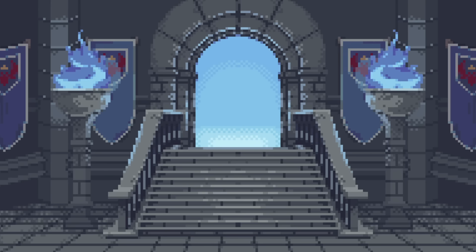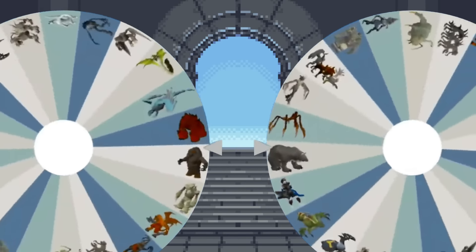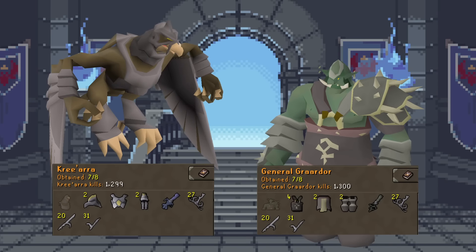Let's go ahead and spin the wheel for the next pet roulette. Bandos and Kree'arra — the drop rates for both of these pets is 1 in 5,000 and my collection logs are on screen now. Check the link down below in the comments to vote on the poll.